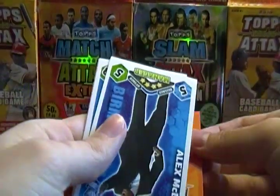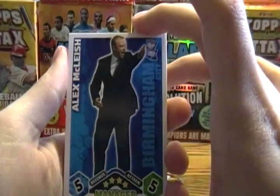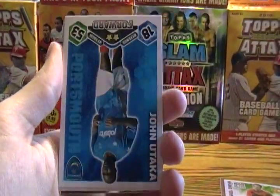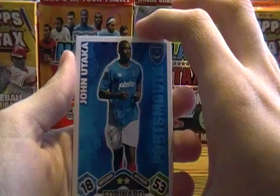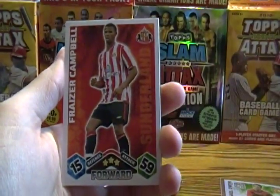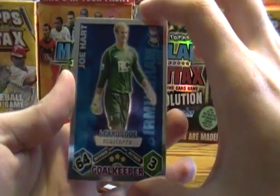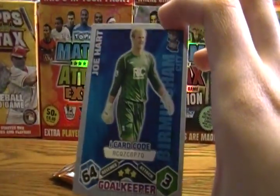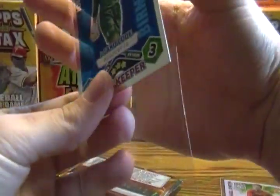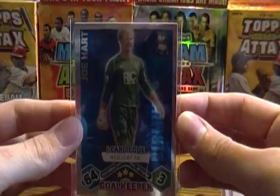That might be an insert card — kind of gave it away again. Alex McLeish, Hayden Mullins, John Utakah, Matthew Upson, Frazier Campbell, and an i-code card of Joe Hart, goalkeeper. The codes are expired so I'll sell these advertising that the codes aren't going to be working.